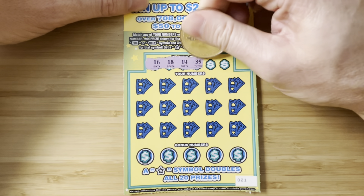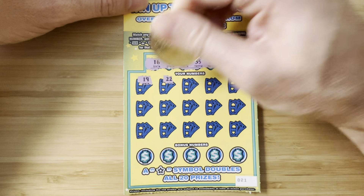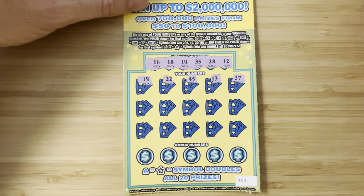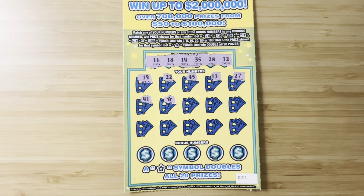Ticket 21: 16, 18, 14, 35, 28, and 12. 19, 22, 45. 13, 27. We have a 28 — coulda woulda shoulda. Boom, baby! Win-all doubler. Are you kidding me right now? Let's go!